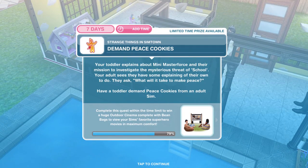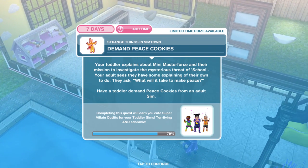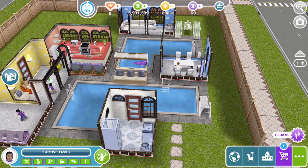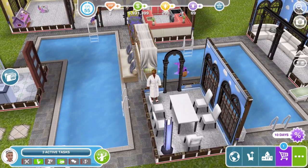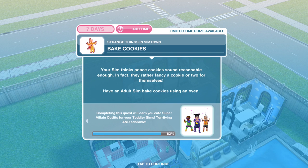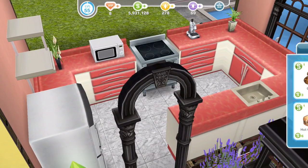Now we demand peace cookies. Your toddler explains about Mini Master Force and their mission to investigate the mysterious threat of school — your adult sims have some explaining to do. They ask: what will it take to make peace? Have a toddler demand peace cookies from an adult sim — with toddler selected, click on an adult and peace cookies takes 17 hours and 45 minutes. We've finished the demand. Now bake cookies — with an adult sim selected, click on an oven and cookies take 1 minute to bake.